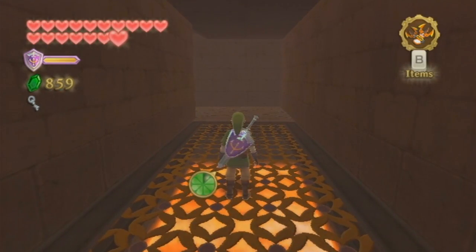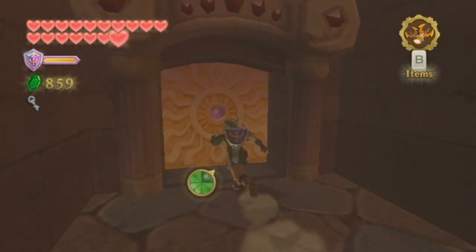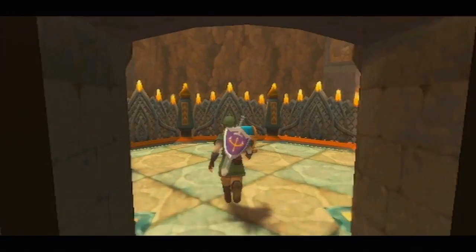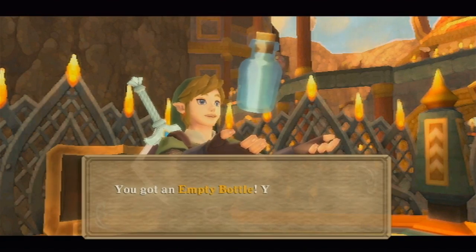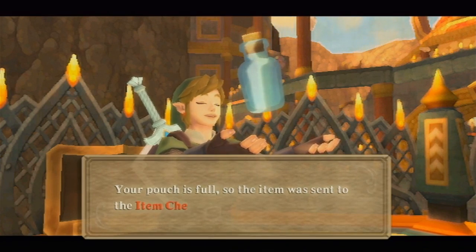This is a cool little floor here, I kind of like this, that you can see it underneath. That's a nice little touch if you ask me. So once we open the door beyond, there's just this one little platform we're on, we can open the chest. And we'll actually get our fourth empty bottle. It's been a while since we've gotten one of these, but here's the fourth one. Our pouch is full, of course.